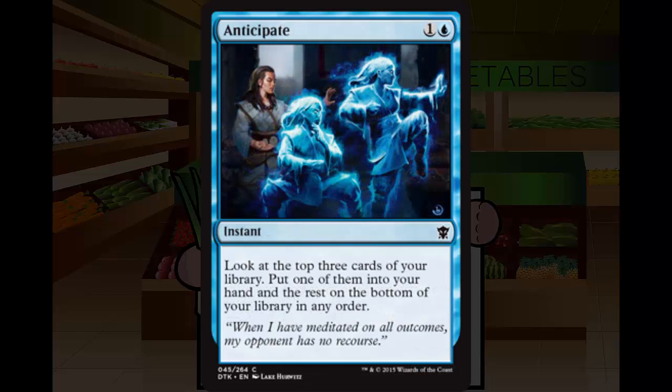Moving on, we have Anticipate. Anticipate is a 1 and a blue instant at common. It says: look at the top 3 cards of your library, put one of them into your hand, and the rest on the bottom of your library in any order. This card has an easy comparison to Impulse, a fairly old card — it was in FTV20. Impulse was exactly this, except looking at 4 cards. This is a solid card.